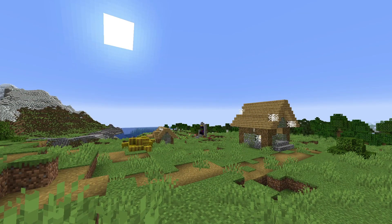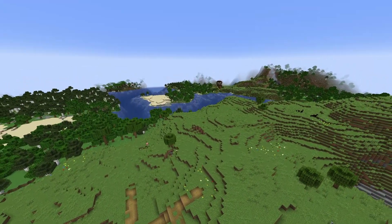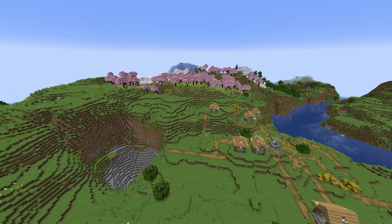There is a broken portal too, so gold and a chest of goodies could be yours. There is also a Pillager Outpost just across the river. And obviously the whole point of this is there is a Cherry Grove right there waiting for you.